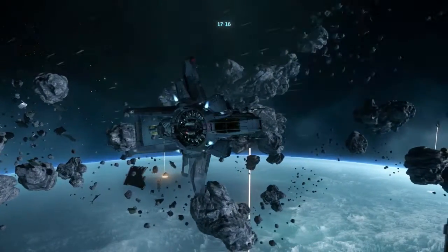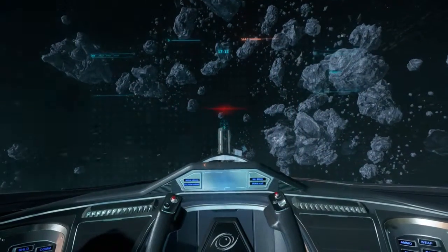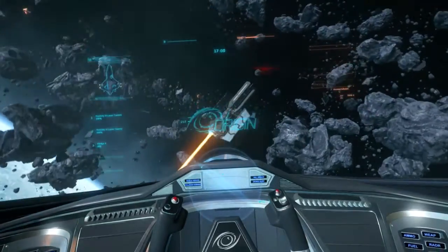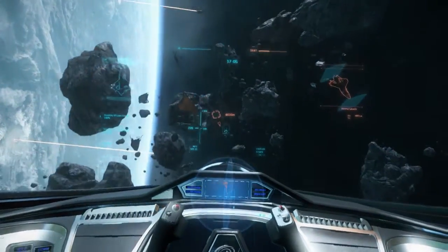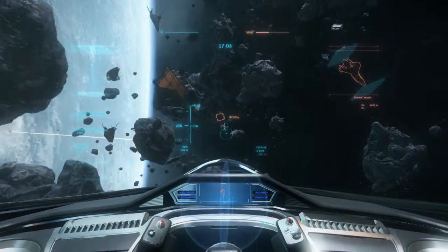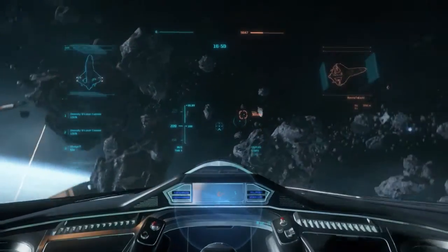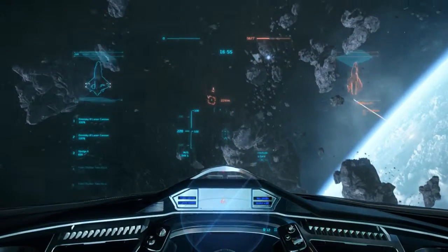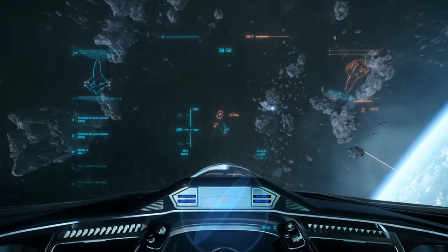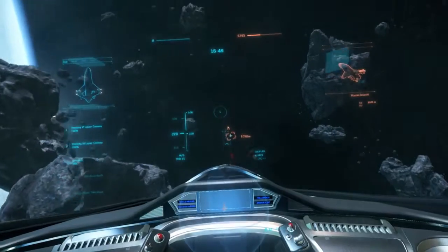But this is all a learning experience, so it's all right. Let's target closest enemy. They've changed the way that the targeting reticle works — when you're actually targeting someone now, it rotates with their ship so you can actually see the orientation and direction of their ship.